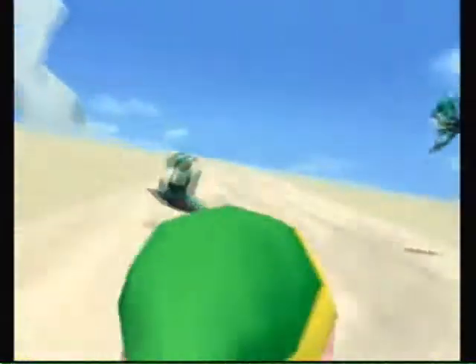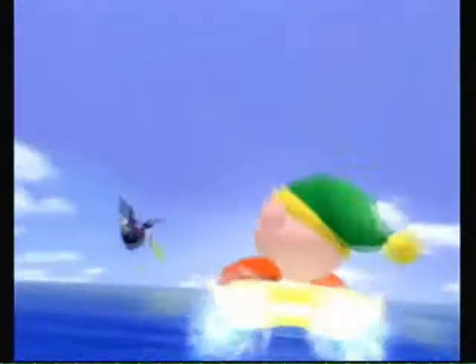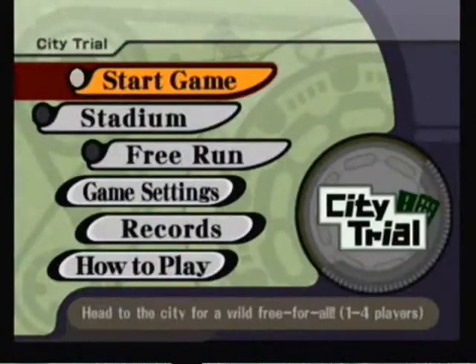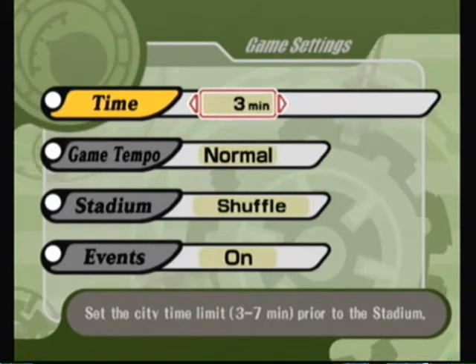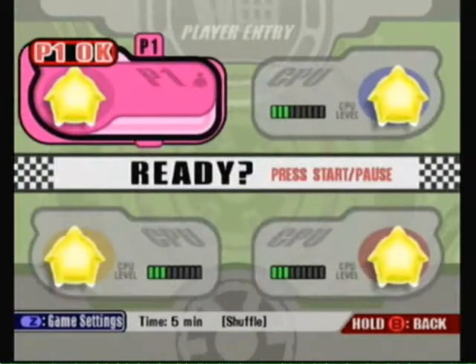It has three different modes of racing. It has a normal racing mode you'd expect in any racing game, a racing mode from a top perspective, and it's also got a mode called City Trial, which is what we're going to be doing today. Basically, you race around in a city, collect power-ups, and alter your air ride machine, making it as best as you can. You can find new machines as you go around.